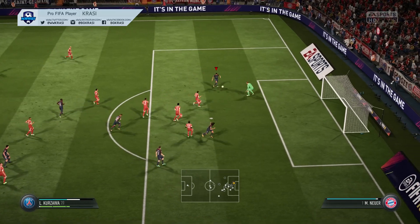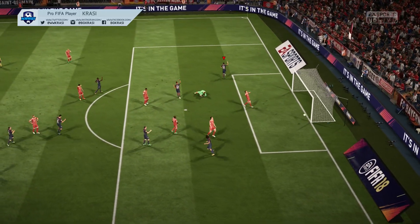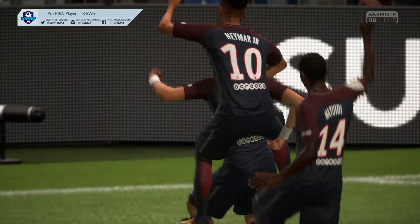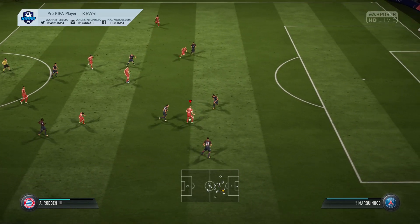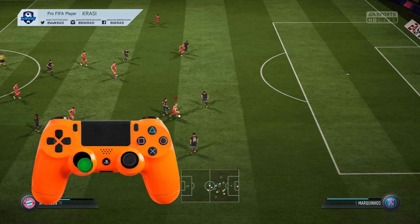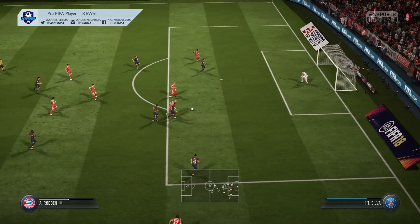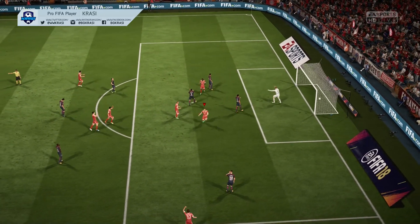Don't worry, it's very simple. You don't need to use any special buttons such as right stick, pace control, finesse shot, and so on. All you need to do is turn your left analog from left to right and then from right to left quickly, as shown in this example. The more you turn it, the longer the player will perform the zigzag dribbling.